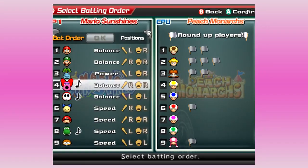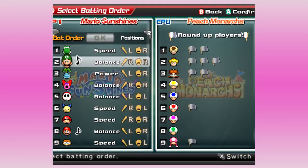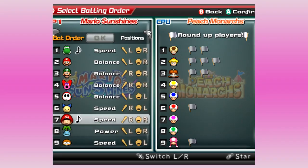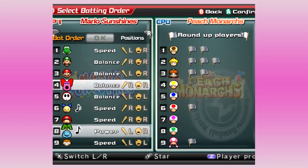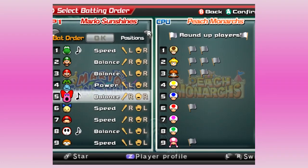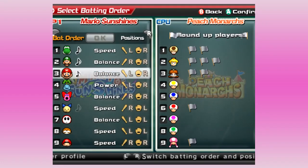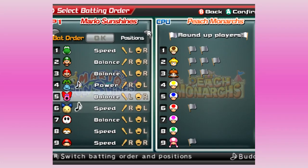I just want to flip the lineup again and move our speed guys up a little bit. Monty Mole is kind of just bad at batting, but Yoshi's good at batting and is also stupid fast. If the game was harder we'd probably steal some bases, maybe do some bunt hits — I think I tried one later on in this playthrough.